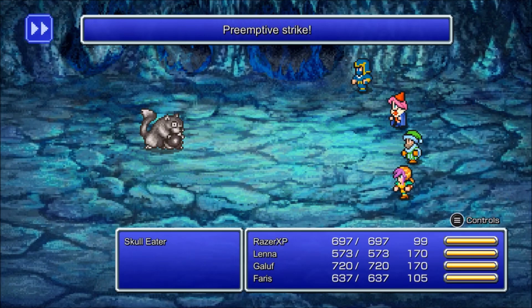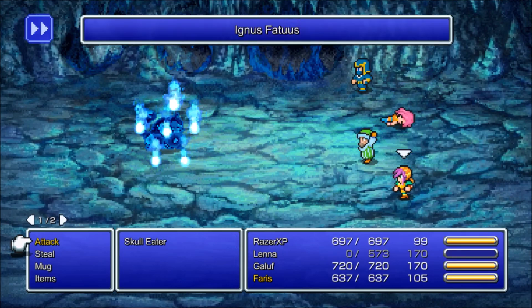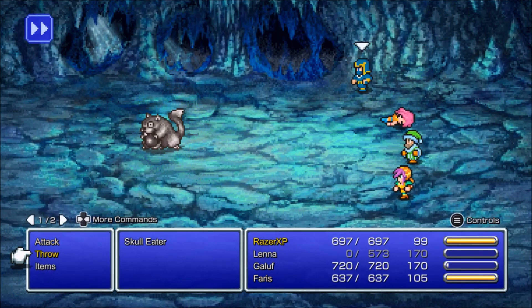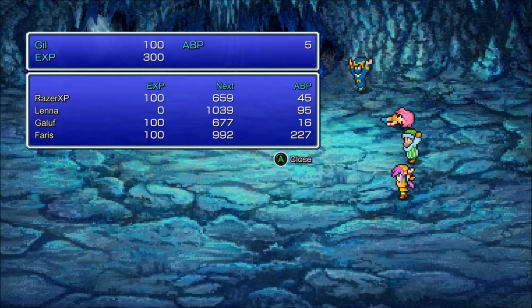You saw that switch, right? Let me use Gaia here — yeah, 750 damage. I used Gaia and it used Will-O-Wisp, which was called Ignus Fatuus or something in this game. Basically what that does is it confuses the Skull Eater.